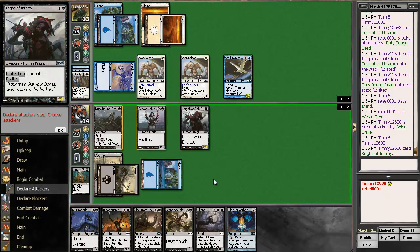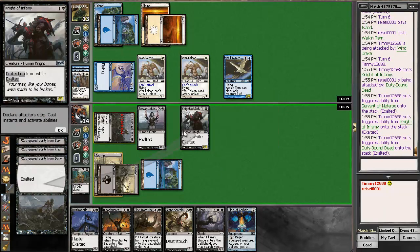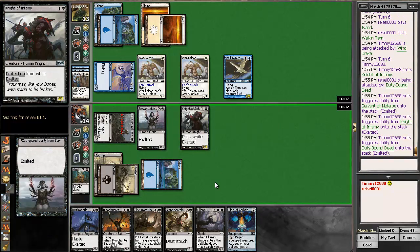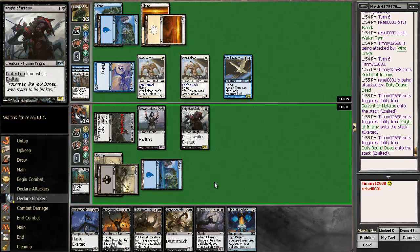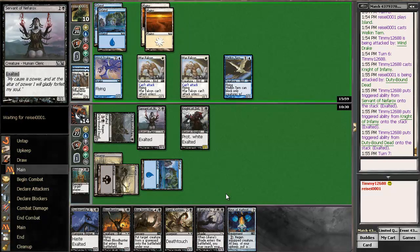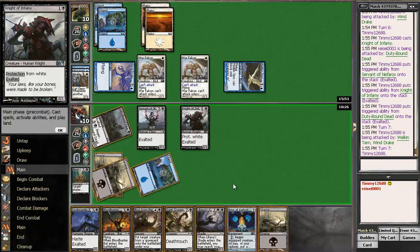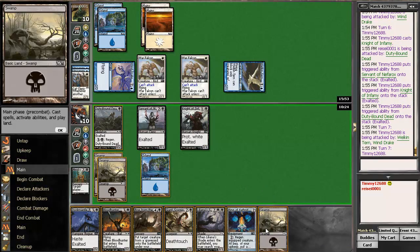How big is he going to be? He's going to get plus three, plus three. Not enough. Maybe it was right to attack there. I don't know. I'm taking four, got to ten. But now I get to attack with this if I don't draw a land. Play land, attack for two, three, four, five. Attack for five seems good.